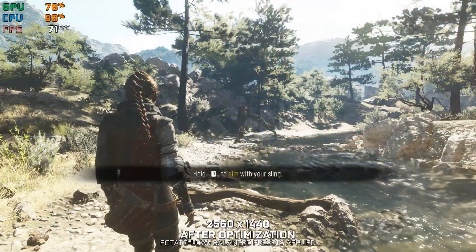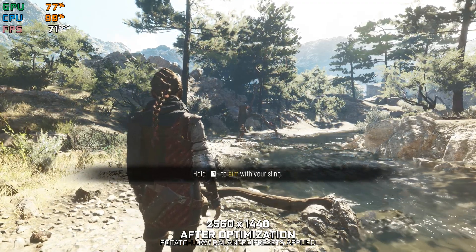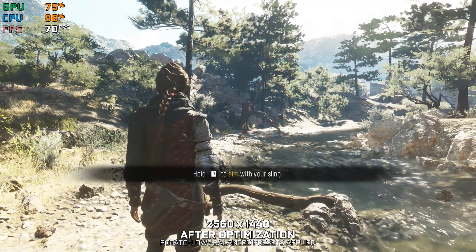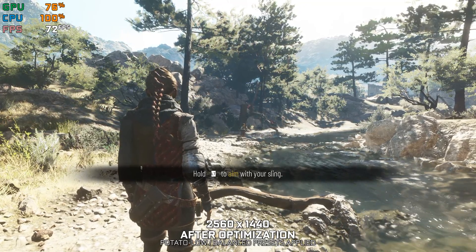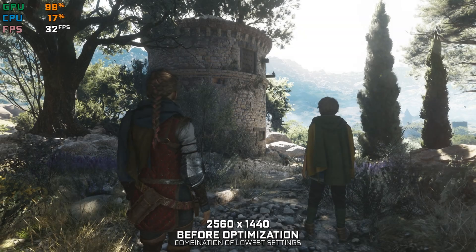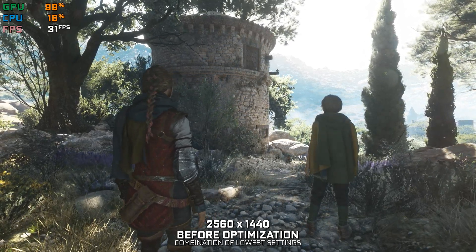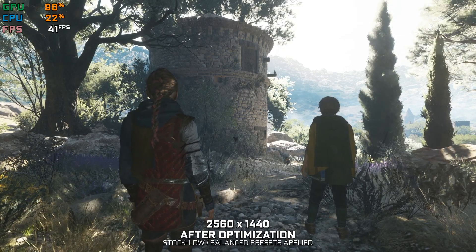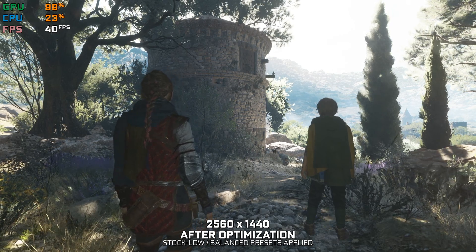Here is gameplay footage recorded on an Intel Pentium G6400. The Pentium G6400 is one of a few models of processors I will be using regularly in future optimization releases. This two-core, four-thread CPU runs this game at 70fps without any issues. Yes, it's true that as soon as you approach a more dense area — a bigger city, for example — the fps numbers will tank. But that's what happens with underpowered hardware.